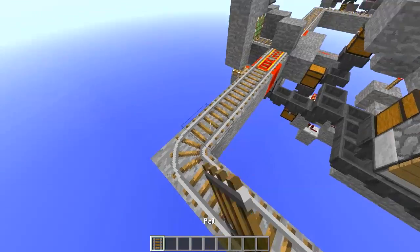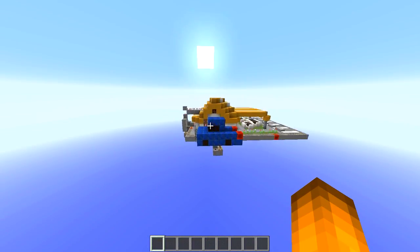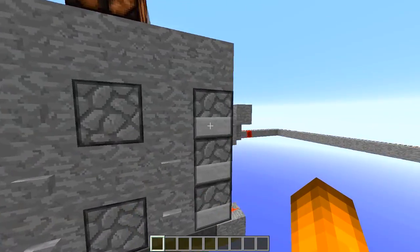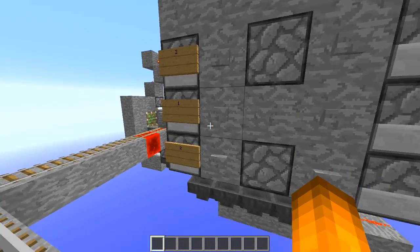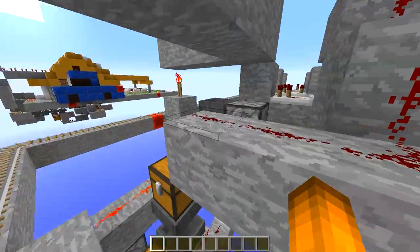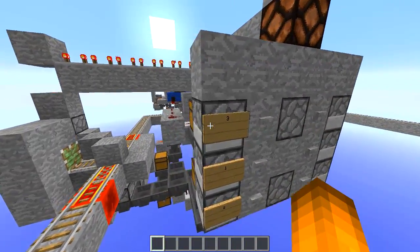As for selecting the different foods, we just have dispensers here on the sides and they each contain different items. You don't have to use food — this is just an example, you can use whatever. The top two dispensers cost three gold, the middle two cost one gold, and the bottom two cost two gold. When you push the bottom two it delivers two pulses to this dispenser, the middle two delivers one pulse, and the top two delivers three pulses.